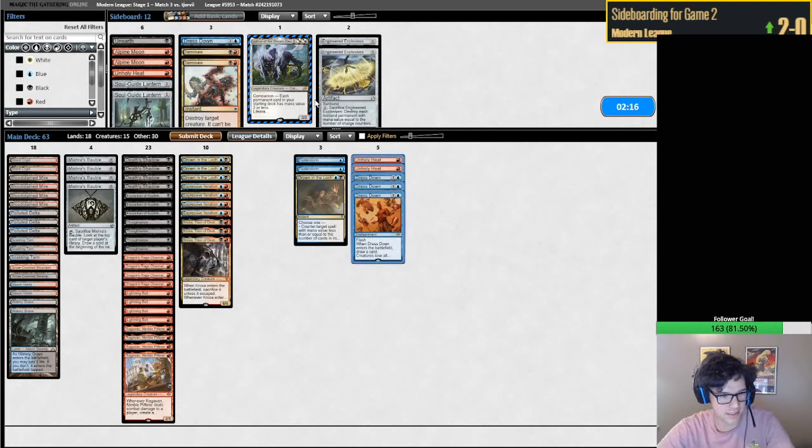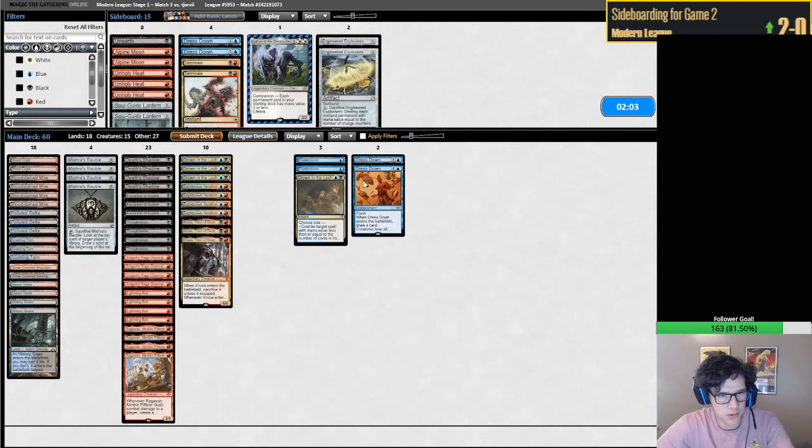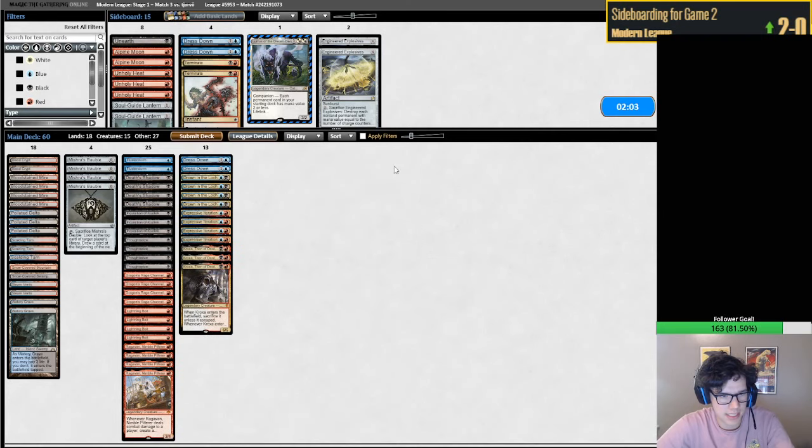Oh, are you talking about this deck specifically - the Dress Down version? It would be super fun to play. Ragavan's such a good card. Yeah, I was assuming not the Twiddle Storm. I'll keep two Dress Downs in just in case they aren't the Thassa's Oracle kill, because I think all the other cards are useless. Maybe Soulguide Lantern is not that bad - sometimes they play Past in Flames. I'm more in for that.